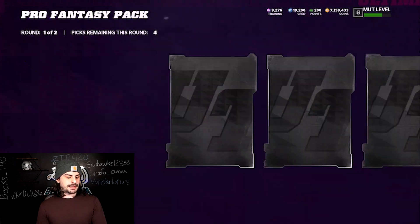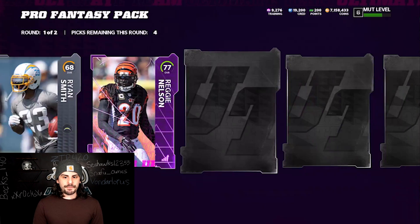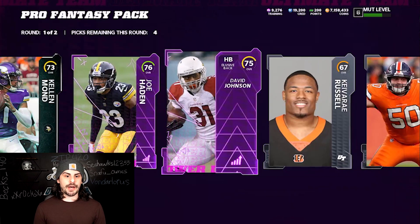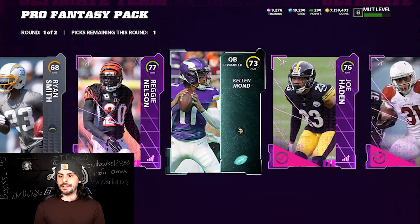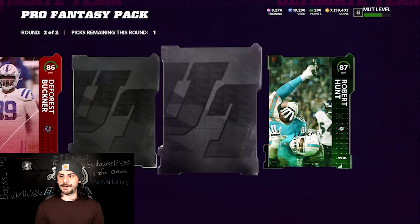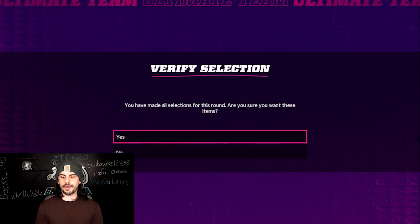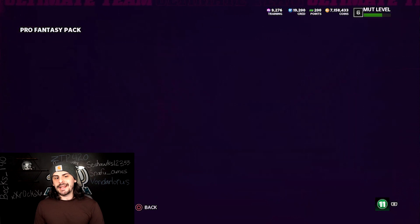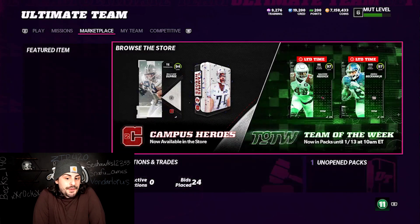If you get a ton of 80s, 83s, and 85s and they're going for the bare minimum — and you'd only get a total of 20,000 coins selling all the pieces — definitely complete the team builder instead; you could make a little extra from there. Last pack: 87 Robert Hunt or DeForest Buckner — I'm going to go Robert Hunt. That's not a bad pull. Let me take you quickly to the sets.